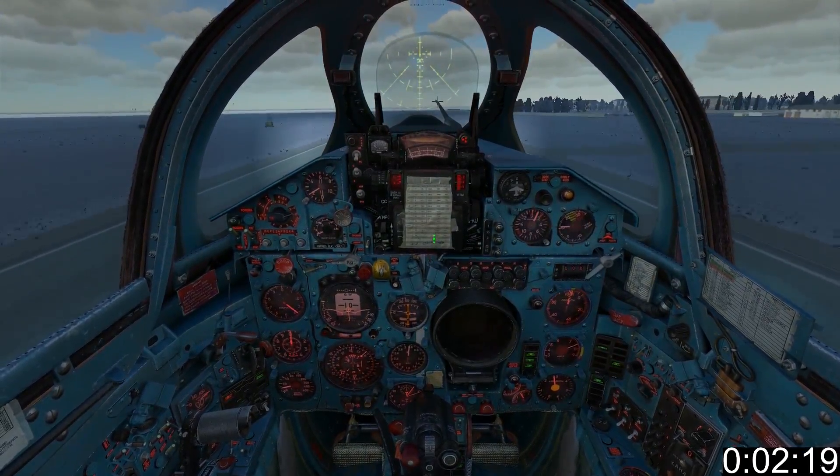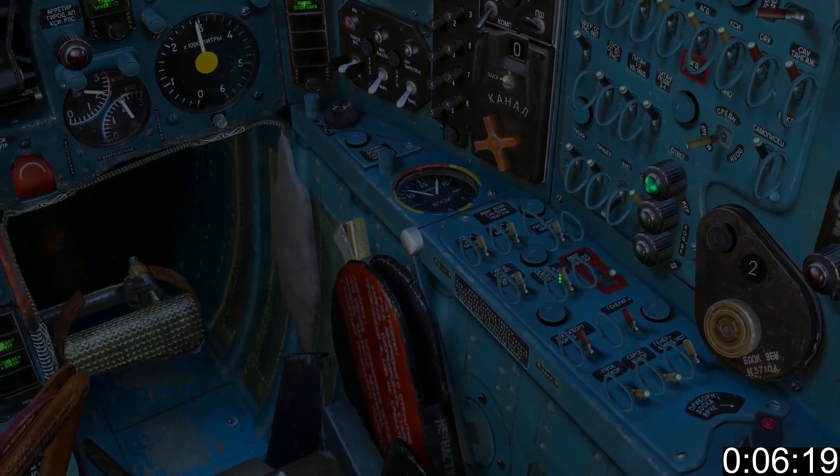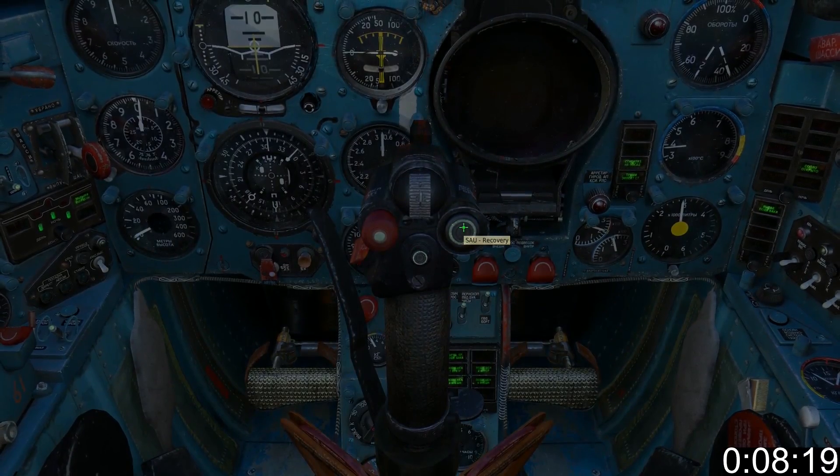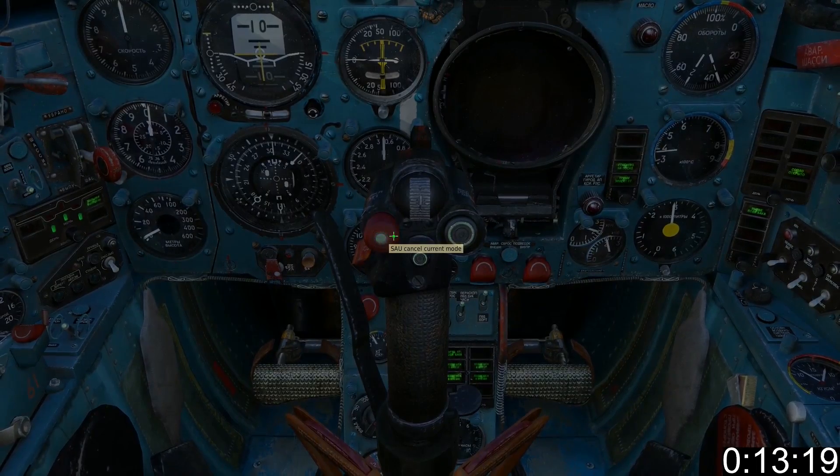Take off like the author of an incriminating dossier. Make sure your main SAU, trimmer, and gyro switches are on. This is your SAU recovery button, which returns your aircraft to level flight, and this is the button that cancels it, returning control to the pilot.